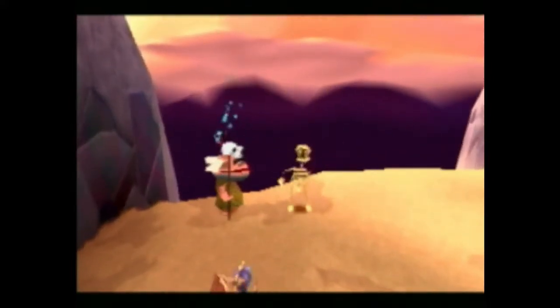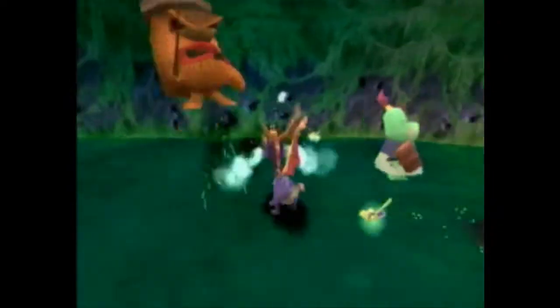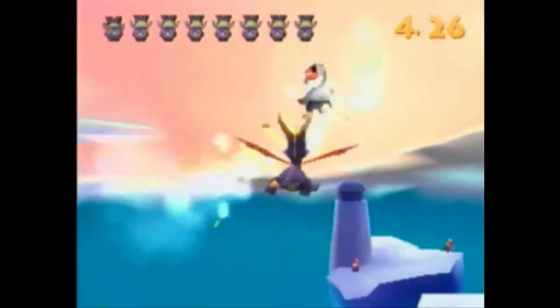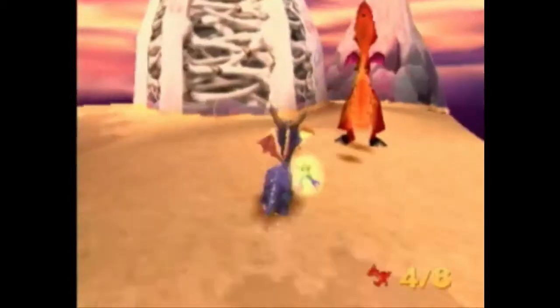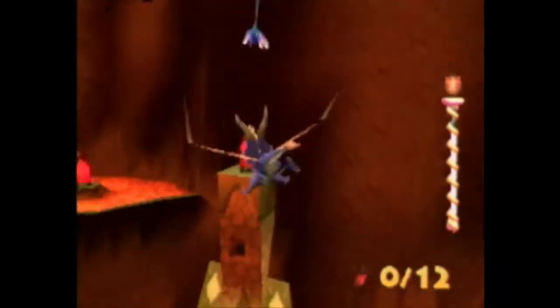In every level, whereas in Spyro 1 you just did the same thing, in Spyro 2 you're now doing at least three very different things. We have what we call talisman challenges and orb challenges. Talisman challenges are more straightforward and required to complete a level. Orb challenges are more difficult — they're off the main path and something hardcore players can really sink their teeth into. We added about 40 mini-games. Saving the little cavemen from the giant lizards is the hardest puzzle — even experienced gamers need 10 or 15 tries. They all have that addictive quality of 'just one more try.' These challenges give Spyro 2 much greater depth and variety than Spyro 1 ever had.